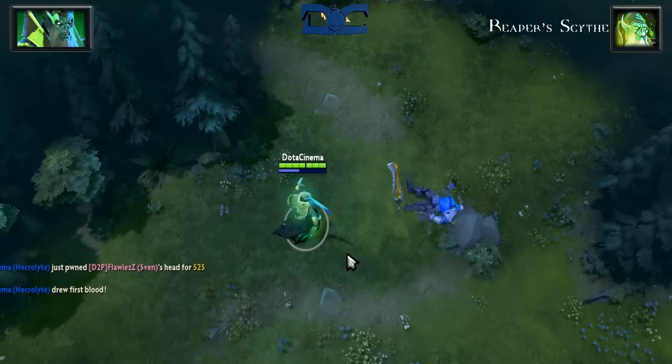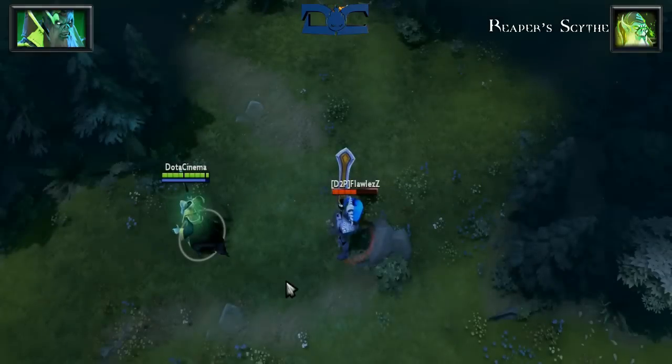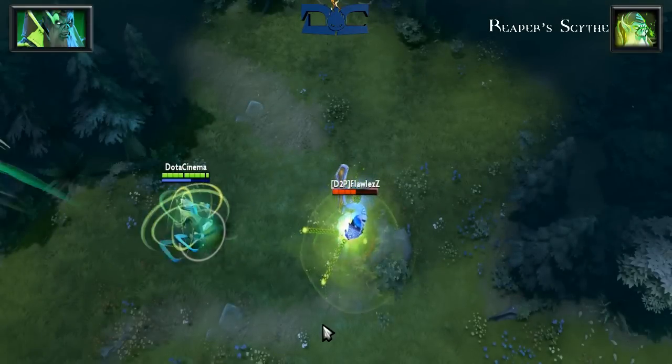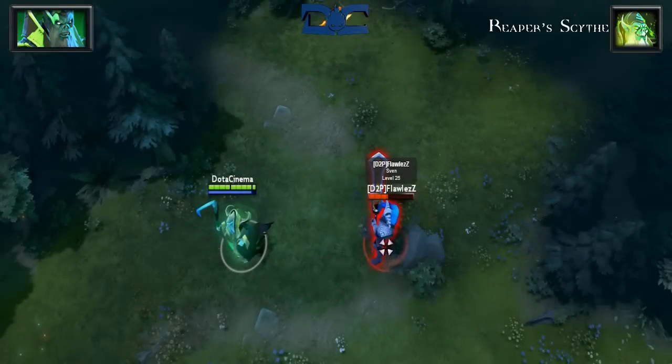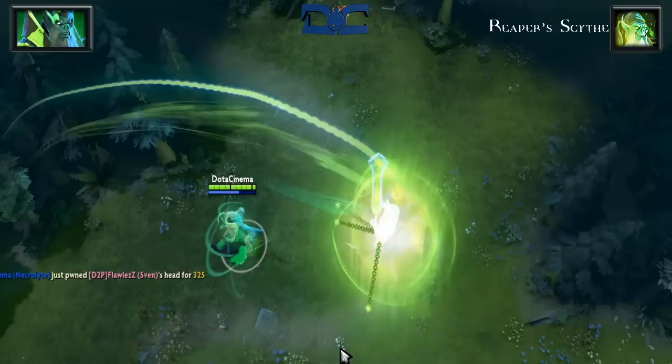This basically lets you kill units that are just below half health, although we're ignoring the fact that it deals magic damage, so magic armor will not be your friend. The damage is dealt after the stun wears off, giving you one last chance to spam your Death Pulse.